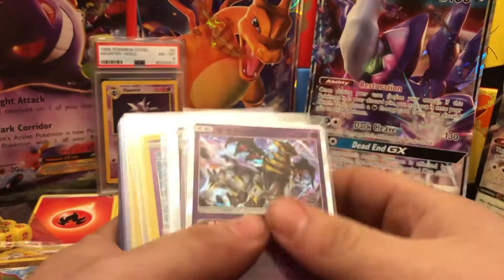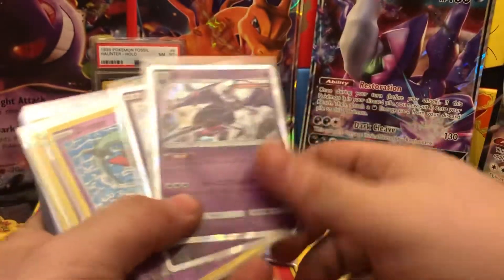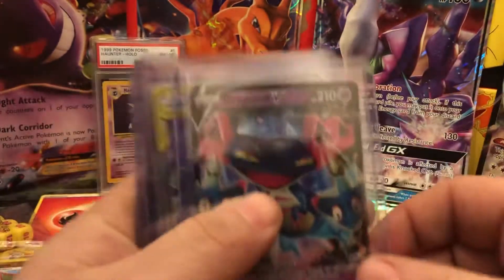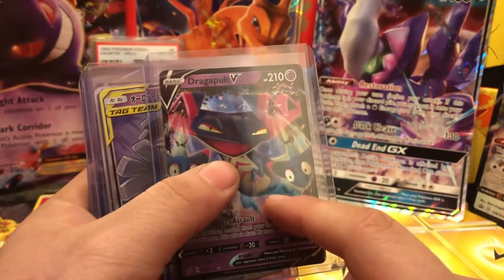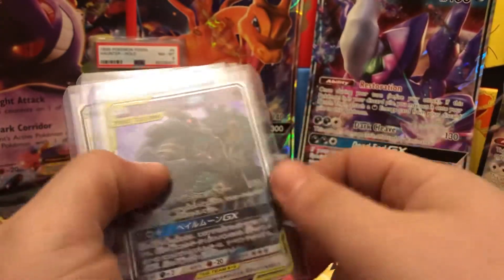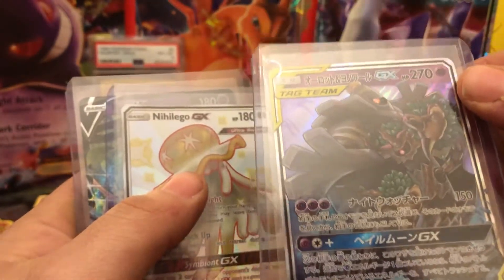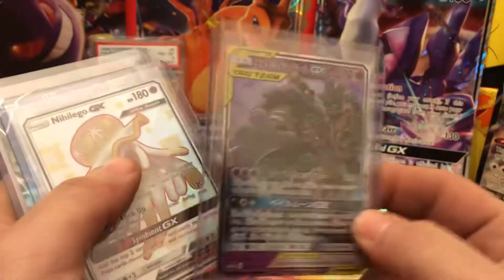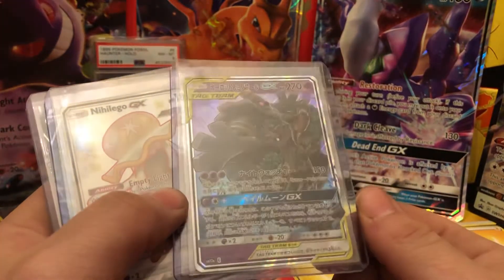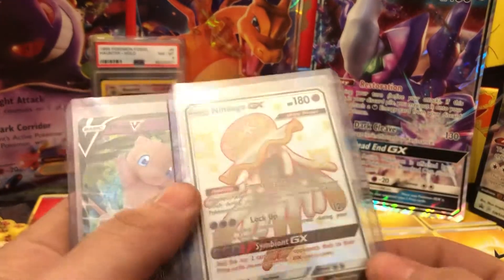I'm loving this set even if it's in Japanese — look at the hollows! I'm impressed by that set. Now we're getting to the good stuff. We got a Dragapult V — I don't think I have this specifically, I may have the VMAX version, gotta check. And we got a Tag Team — look at these pulls! Tag Team, Dusk Mane Necrozma, Trevenant, Shiny V-Star. These are good on the market if you're selling them. The hollow quality for Japanese cards is very easy to grade. Shiny Ultra Beast!